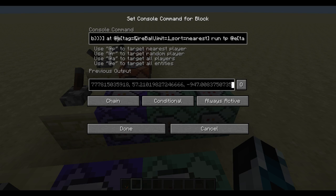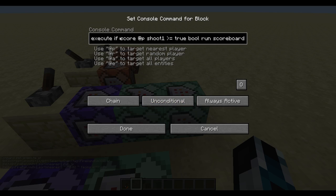This needs to target the entity closest to me. So I execute this command first at the player that has a shoot score of one and has a fireball in their hand, so I can then execute at the closest fireball I just cast to run that specific command. When that's done, there is a reset which uses one of the new execute conditions. It's: execute if score of the closest player for shoot one is higher than the score of a fake player called true in a dummy objective called bool — because I can't put the number one directly in there.